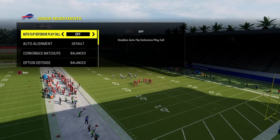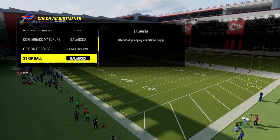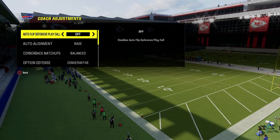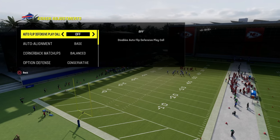For the coaching adjustments for 3-4 odd, we're going to be turning our auto alignment on to base, our option defense on conservative, and we're going to leave our zone coverage on default. Make sure your auto flip is off, as it is the most important coach adjustment for the blitzing concept.